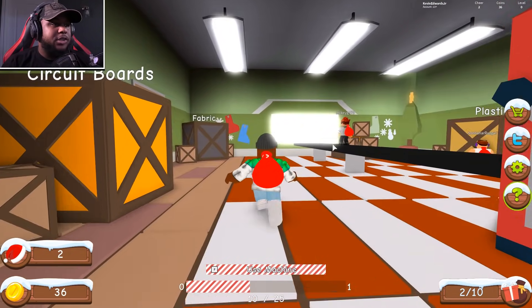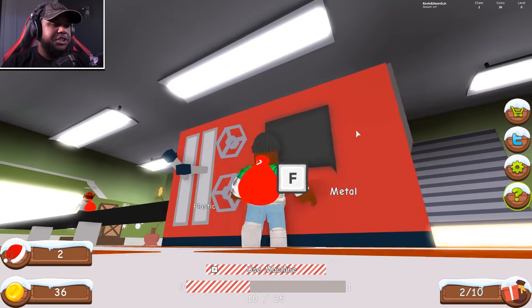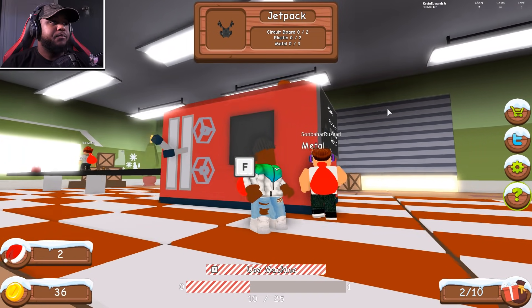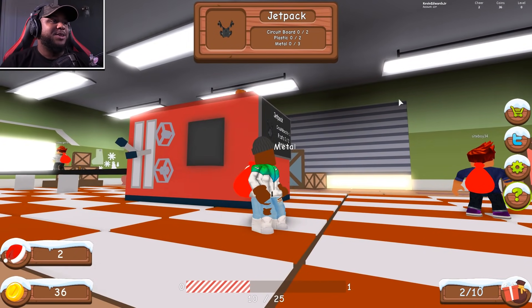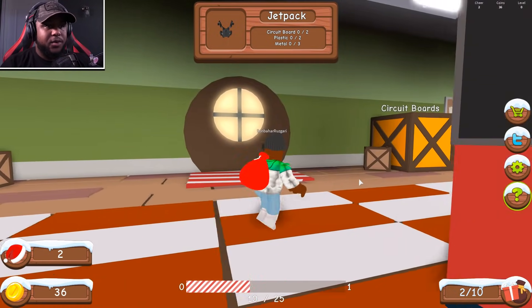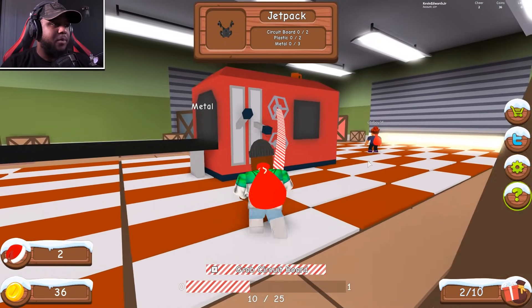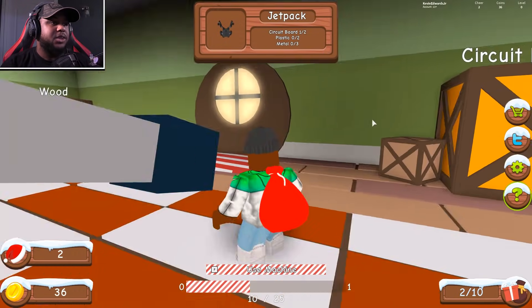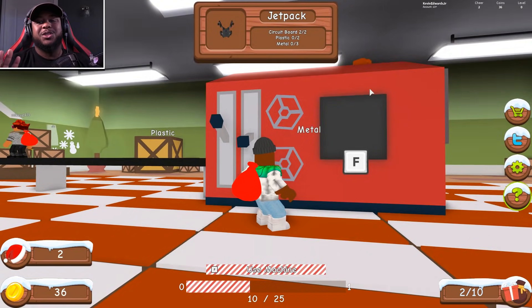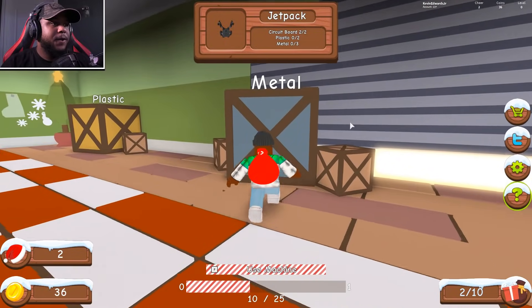Wow, okay — circuit boards, fabric, plastic, wood, and candy. We use a machine to make toys by tier. Tier one is a jet pack — we gotta make a jet pack! We need some circuit board, some plastic, and some metal. Here's the circuit board, let's grab some. We got the circuit board — putting it in, that's one out of two. Let's get another — two out of two on circuit board. Now we need plastic and metal. Got the metal here.